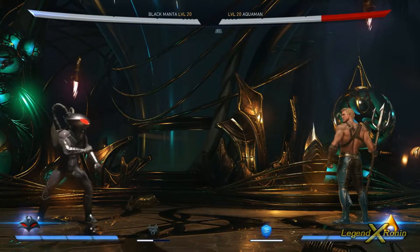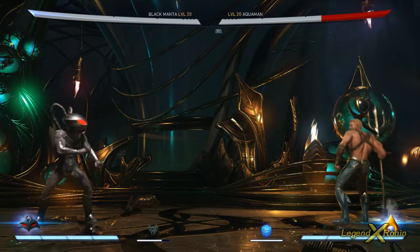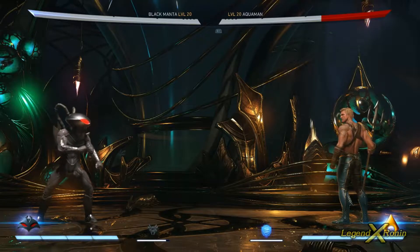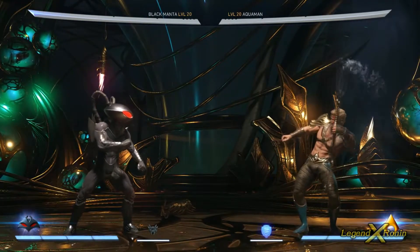His super move uses all of his coolest tools in one big move — kitchen sink stuff. Black Manta is going to appeal to players who want to out-range their opponent and deal with zoning, but who don't want to sit full screen and zone themselves — they want to get in while preventing the opponent from doing the same.